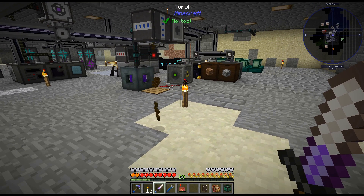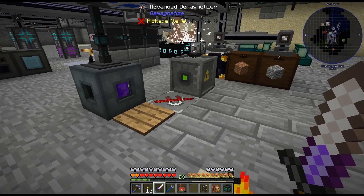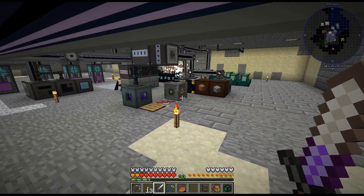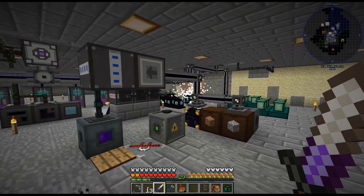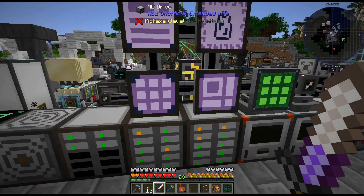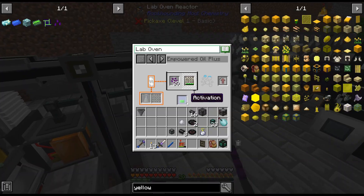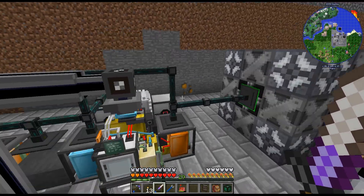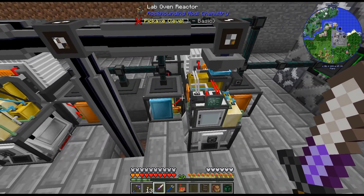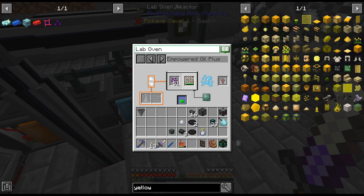I'm pretty sure that stuff isn't actually moving towards me because I have a blacklist on that, so I don't think it was actually moving - that was just a visual thing. There's the empowered seeds. That should have thirty-something-ish... yep, thirty-nine empowered. That is chugging away - it is going.